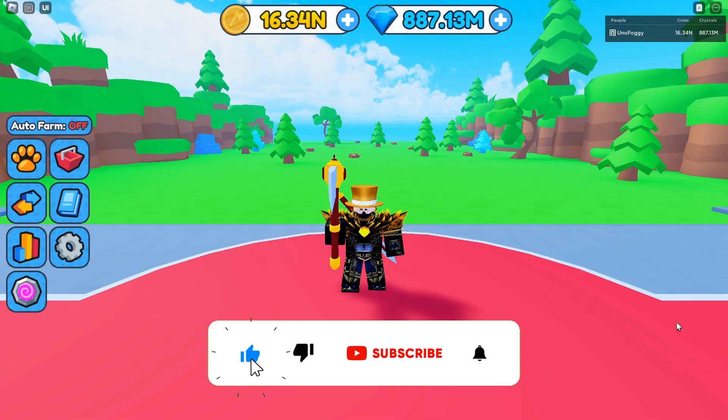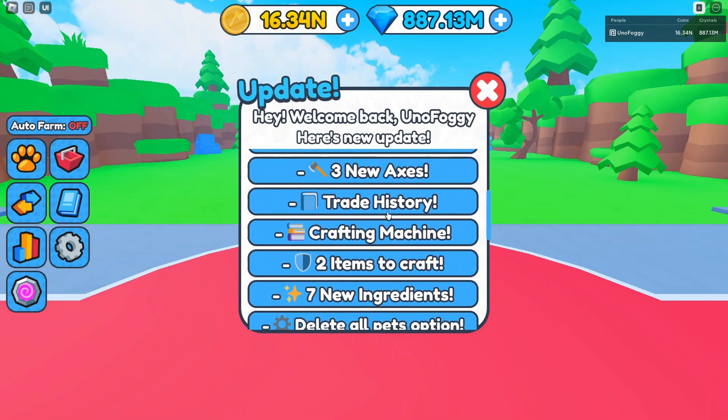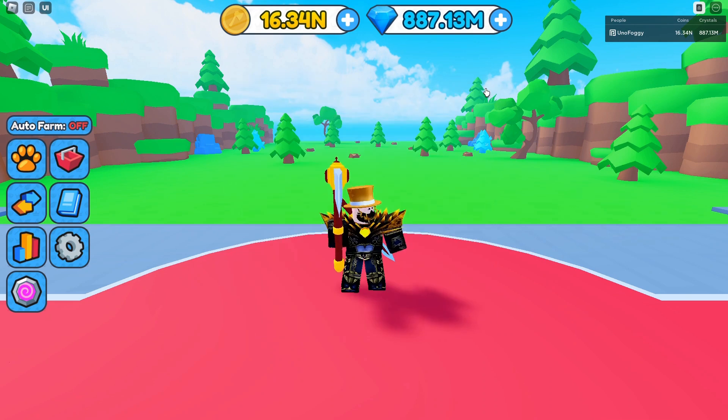We are here once again in Timber Champions, and as you guys may know, one of the big new features in this new Samurai update is the new crafting machine over in the Samurai area, where there are actually two items to craft as well as seven new ingredients. In today's video, I'm going to show you guys how to get each individual ingredient and basically where and how best to get it. So let's get straight into it.